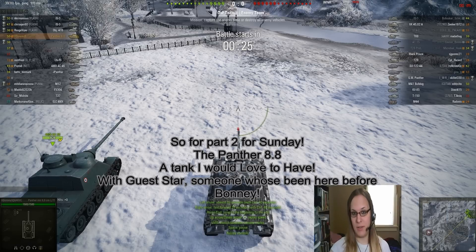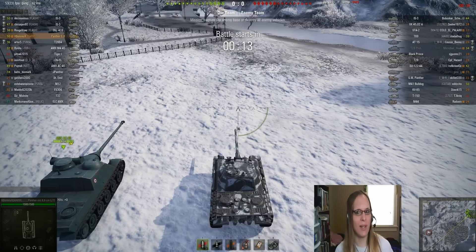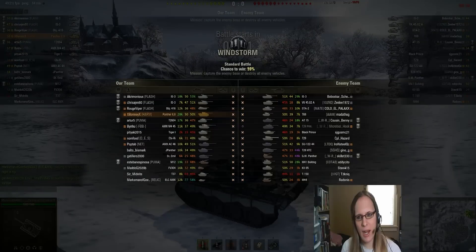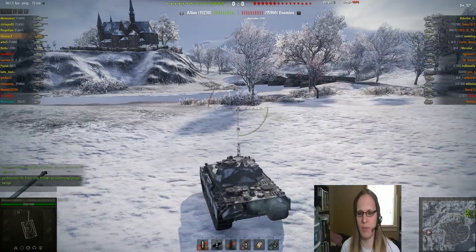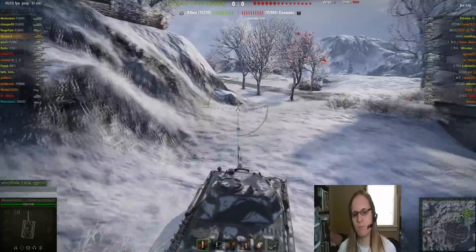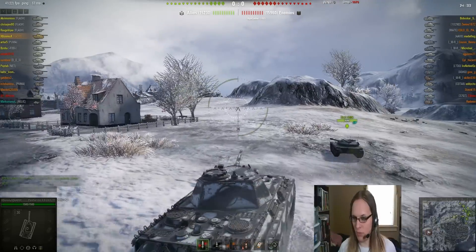So remember that other video I talked about today? Well, here it is. The guest star for Sunday is Bonnie — she's been on the channel before. This is her Panther 8.8, which has also been in a Raw Tankery video. Both teams have no real exceptional player except for the ELC from Relic. These are kind of average teams facing off against each other, and if you take out the ELC, the win rate drops to 50-50. The only difference between this and a regular Panther is instead of a 75mm, you get an 88 — basically the 88 right off the Tiger 1, which for those who don't know, is a very good gun.